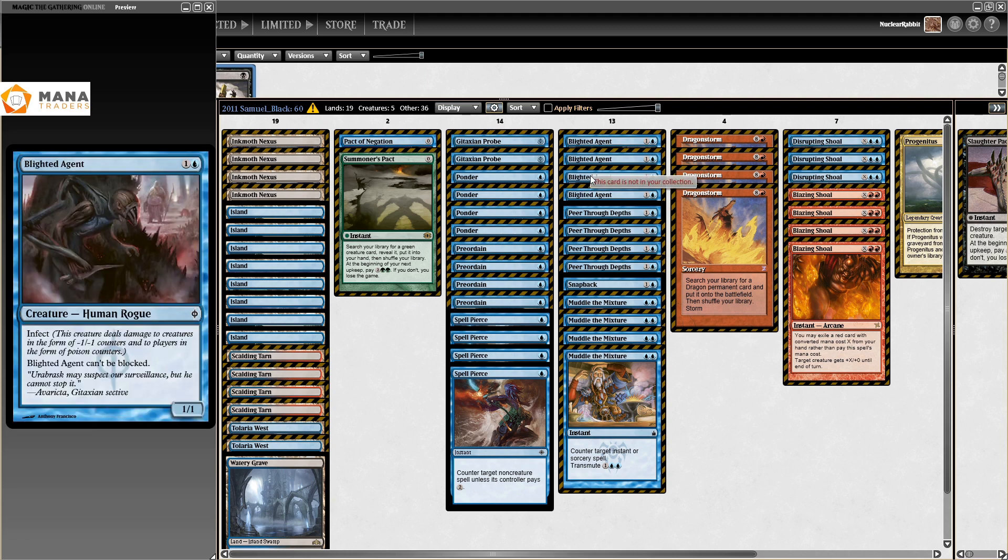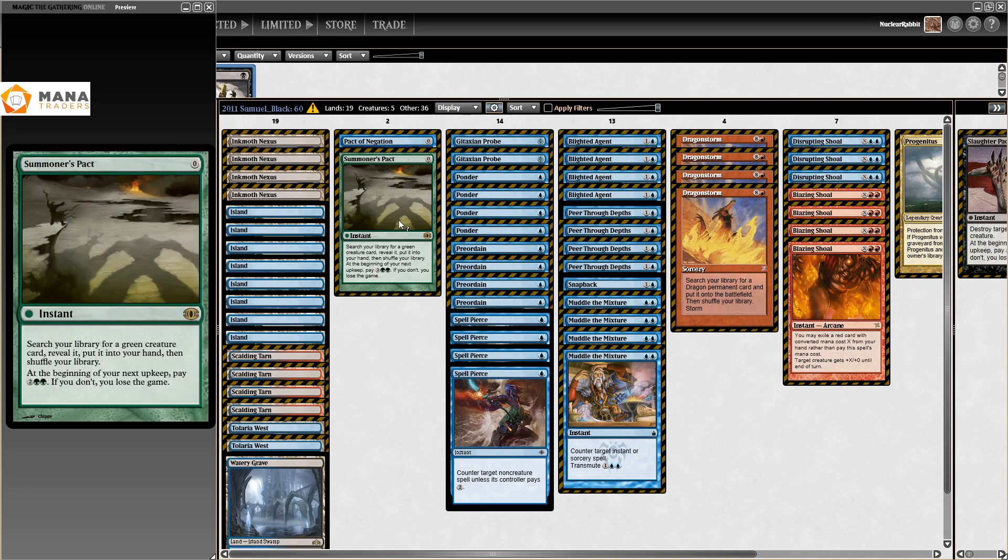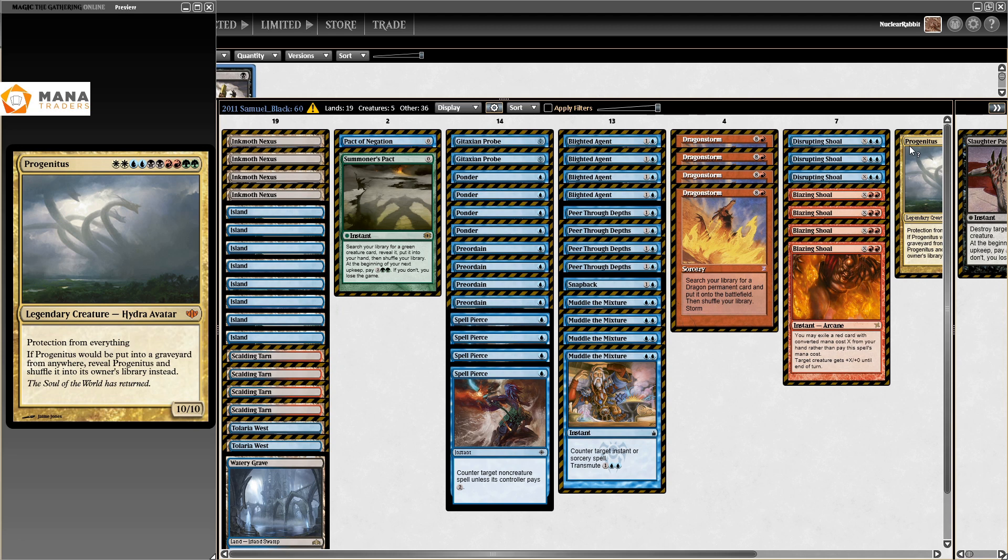I want to start off with this first Infect list I could find — this is Samuel Black, better known as Sam Black, better known as the only person who ever won a car in a Magic tournament. This is what Infect used to look like back in the day. We have four Blighted Agent — it's a 1/1 with Infect and can't be blocked. It's just one of the staple Infect creatures.